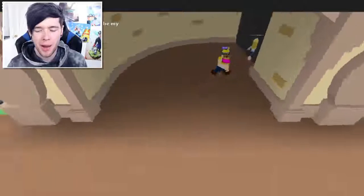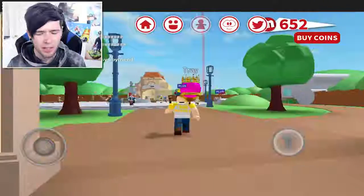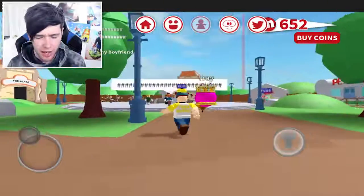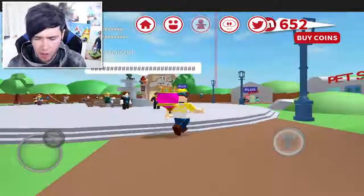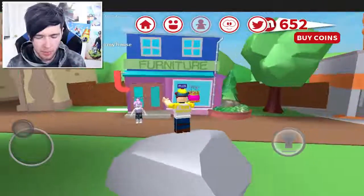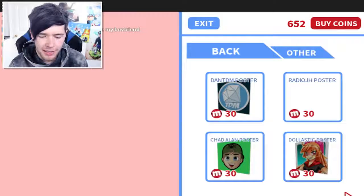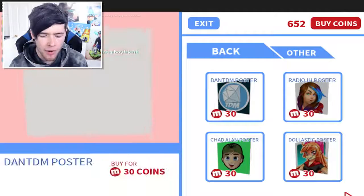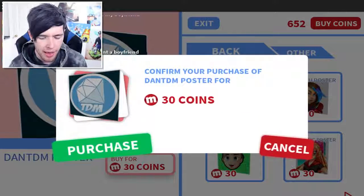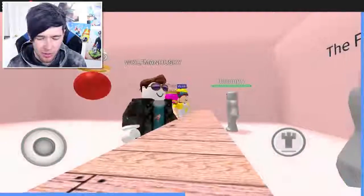I'm gonna go back out because I want to buy some stuff — you can't buy stuff in your house. I need the furniture shop, not the pet shop. Let's hop this rock and into the furniture shop. We've got ourselves a DanTDM poster! Oh man, I'm buying that — I'm so buying that. There we go, I got my very own poster, which is awesome.